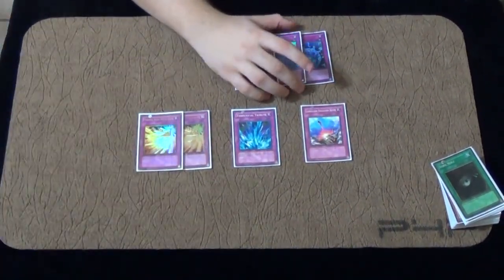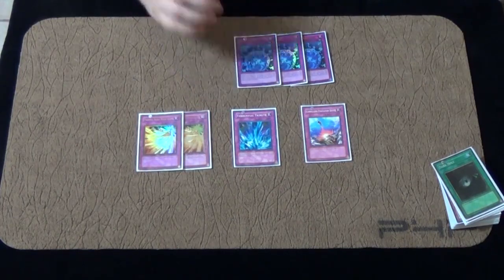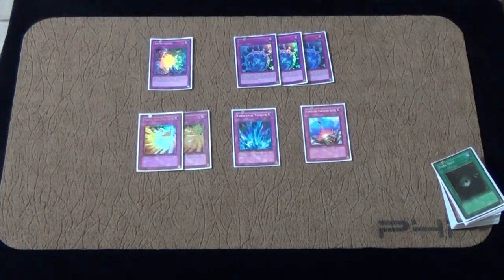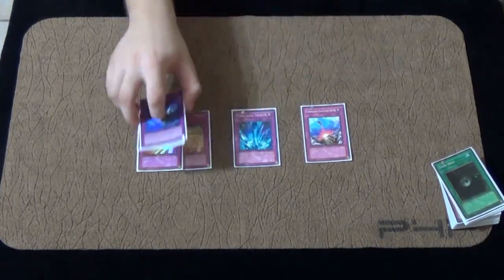3 Abyss Sphere. Abyss Sphere opens up a lot of plays and it fixes all your bad hands. And Abyss Ball is the best card — it's a win condition.